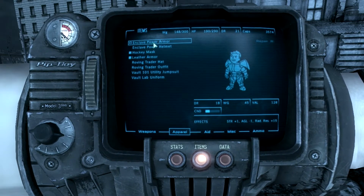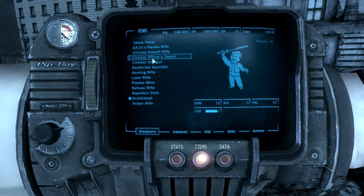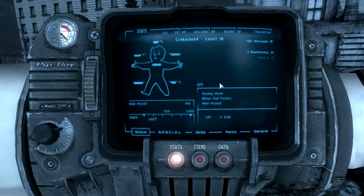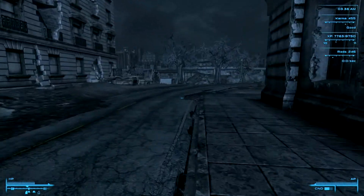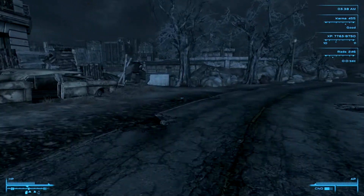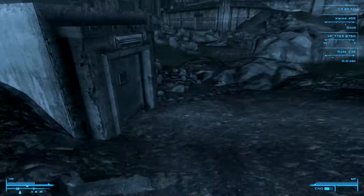So we've got some enclave power armour and power helmet. We can't do anything with them at the moment. But after I've tested the mole rat repellent, I am going to do Operation Anchorage as I said in the last video. Completing Operation Anchorage, which is the first DLC that was released, gives you the ability to wear power armour, which is a very good thing.